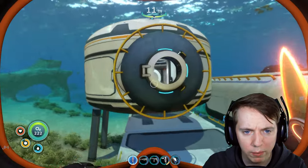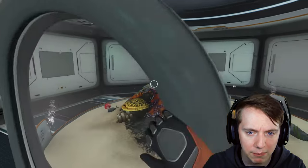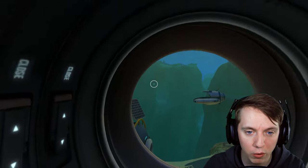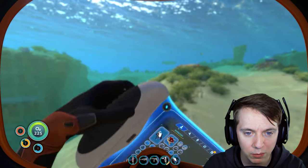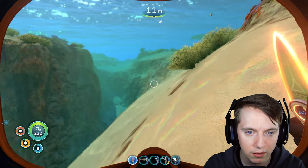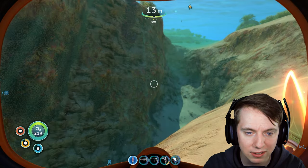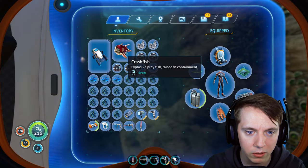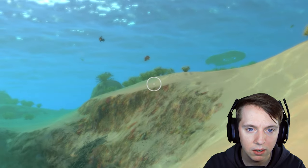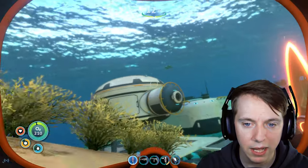What I want to do real fast is get rid of these crash fish. They're not going to really serve me any purpose being in here. I didn't actually know those were the crash fish eggs, otherwise I wouldn't have thrown them in there. Probably don't want to throw those out here, right? They're going to just immediately become aggressive towards me. Let me just drop it right here.